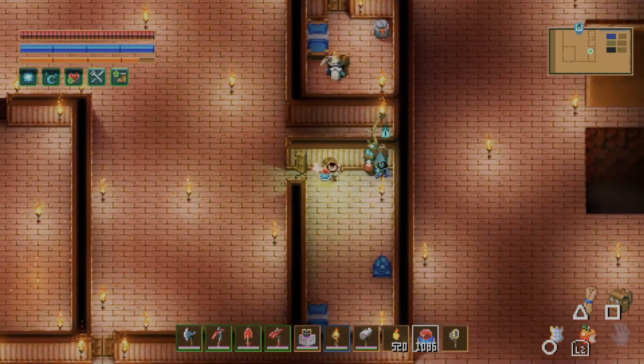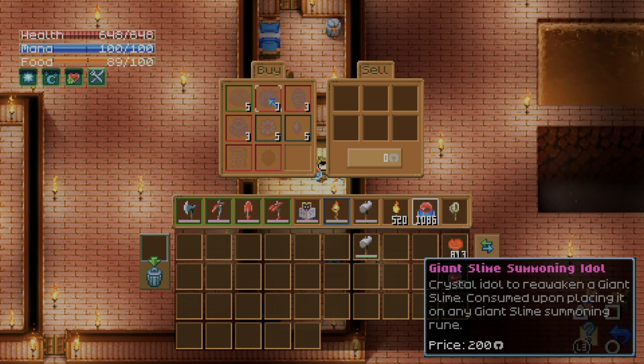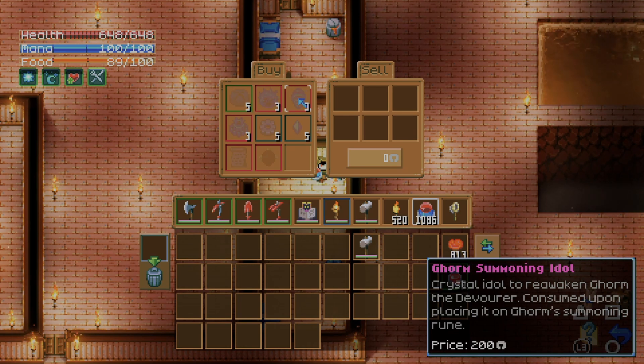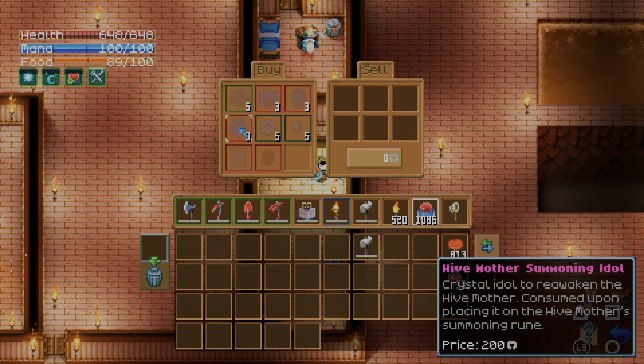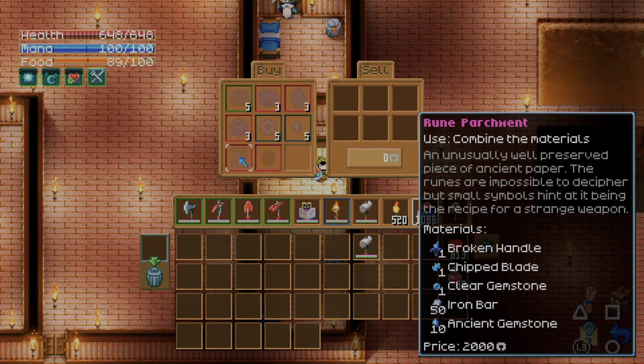I checked all the vendors. This one has some stuff I didn't see before either. They have a giant slime summoning idol, the Gorm summoning idol, the Hive Mother summoning idol — that's the last boss we did — mechanical parts, ancient gemstones. And this item I'm really interested in. I could technically buy it right now, but I don't have the materials. It looks like a recipe for some kind of sword or strange weapon.